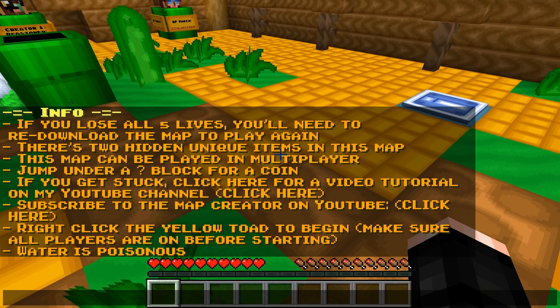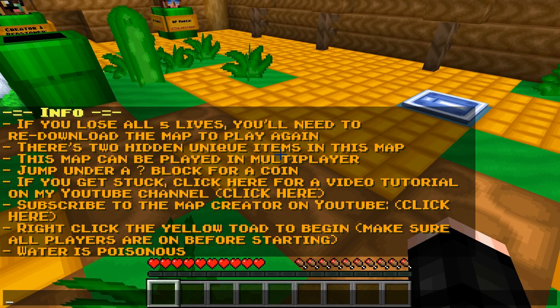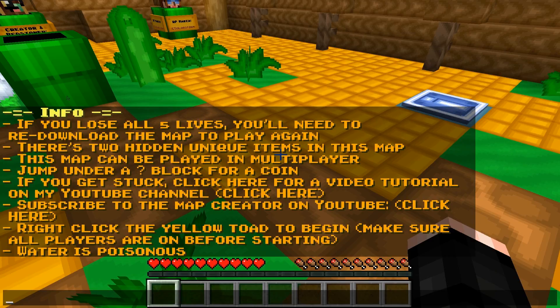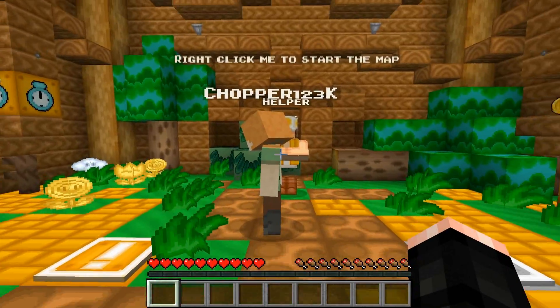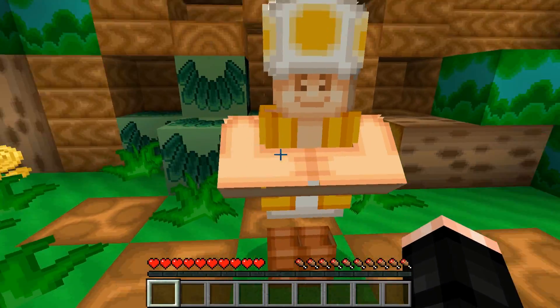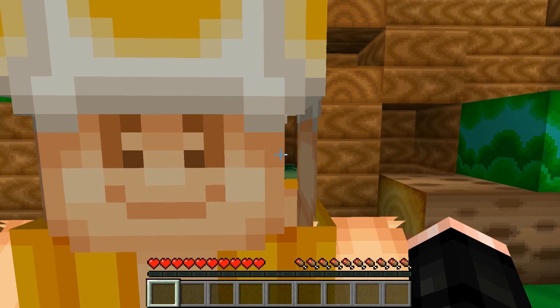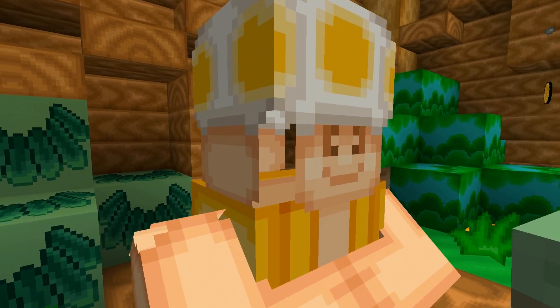There are two hidden unique items in this map, and it can be played in multiplayer. Jump under a question mark block for a coin. Right-click the yellow toad to begin. Make sure all players are ready before starting. Water is poisonous — that's not good. Click to start the map! This toad looks amazing, look at that face!